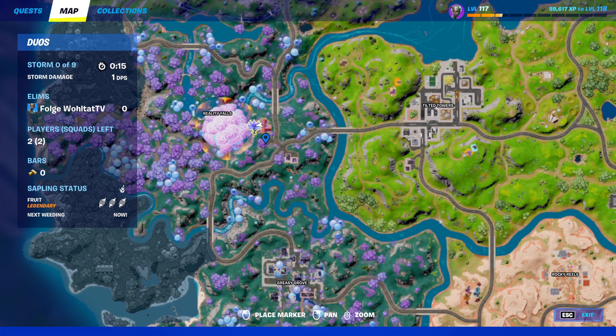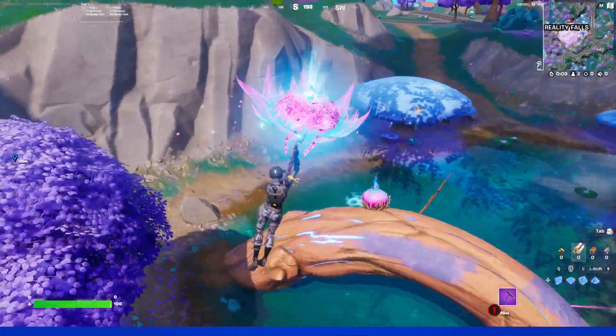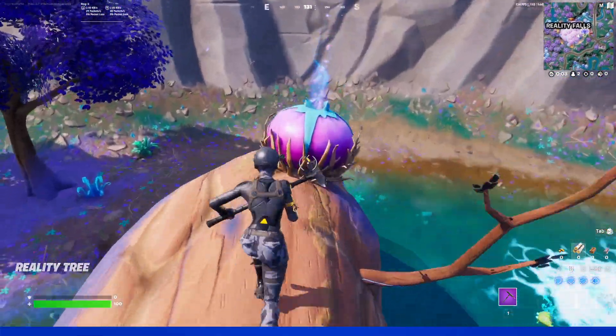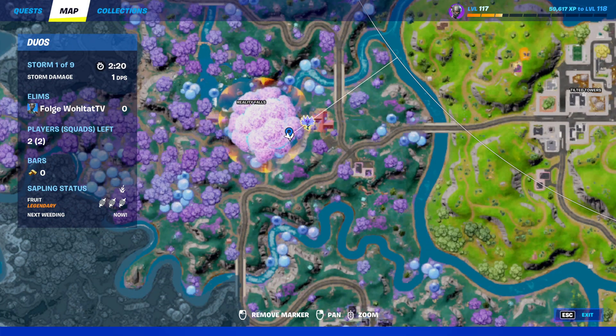Go anywhere where you see these flowers and plants on the map — for instance Reality Falls. I recommend landing directly on this wooden thing here, on this part of the tree. I think it's a root. Go to one of these big balls. I'm going to show you on the map where I am — right here on this wooden thing.